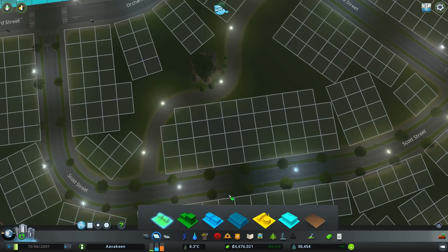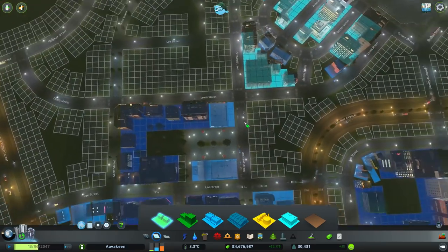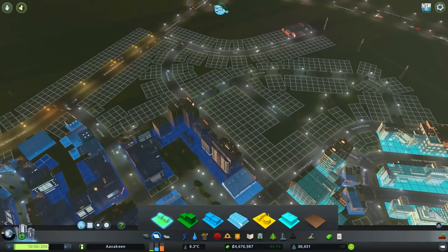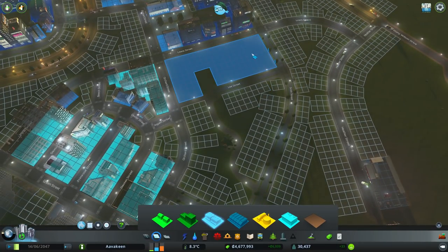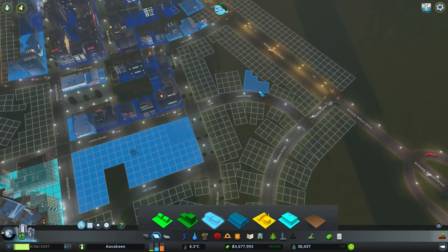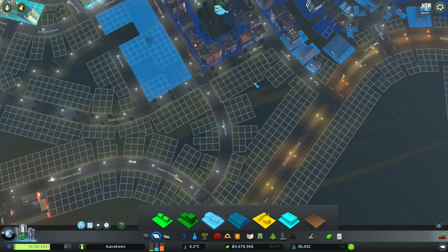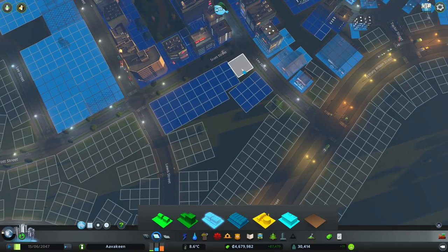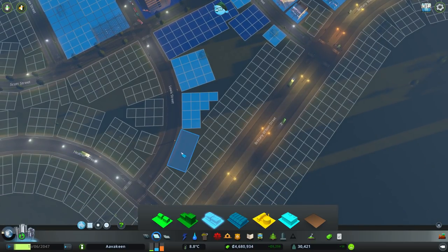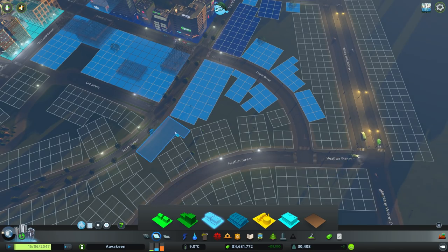Right okay, zoning — which is why we set this place up to begin with. I'm thinking we can start going down to the low density commercial around here. As we're moving further away from this central area I'd like the density of the buildings to start to decrease, so we can have a nice slope. As I've mentioned, I'm very keen on having a slope to the skyline.